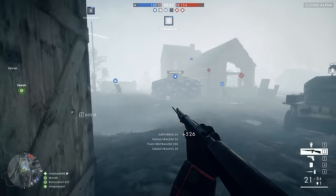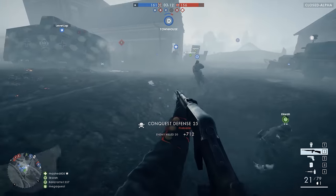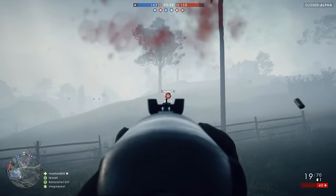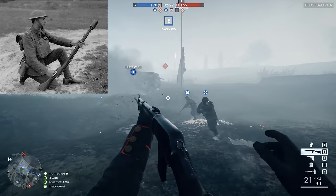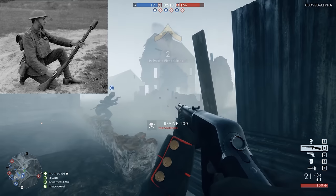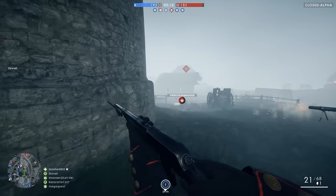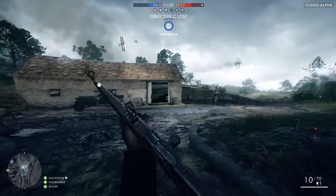Aside from the med pack and syringe, it's fun to theorize about other gadgets. We already have good intel that the Assault class is probably getting dynamite. But what else might the Medic get? Someone posted an interesting image showing prototype rifle-fired grenades from World War 1, which would be a very interesting option and would further bring the Medic towards what the Assault class was in previous games — which seems to be the direction DICE is already heading, given that the semi-auto rifles with full auto options were essentially prototype assault rifles anyway.